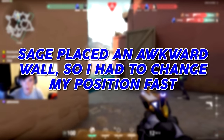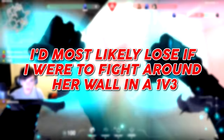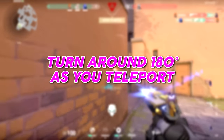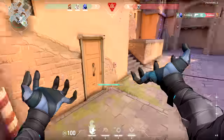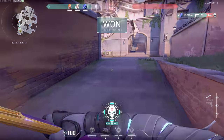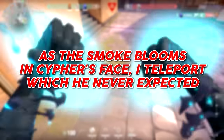Sage placed an awkward wall and I had to change up my position fast because I'd most likely lose trying to take fights pushing her wall 1v3. If you know you're about to teleport behind someone, turning around 180 degrees as you teleport will set you up perfectly. I throw a smoke in Cypher's face and right as it blooms, I teleport — something he never expected.